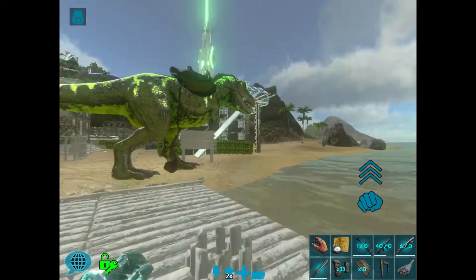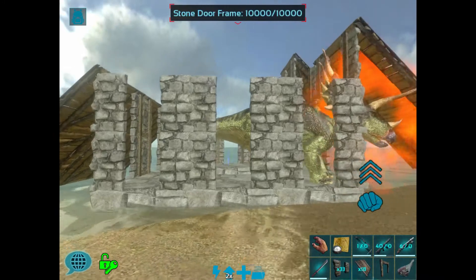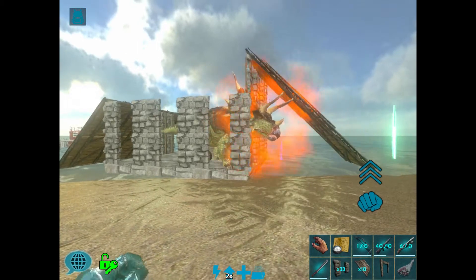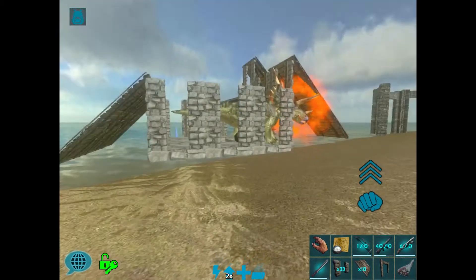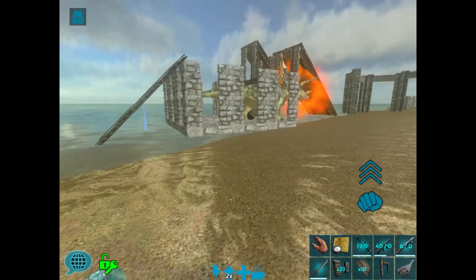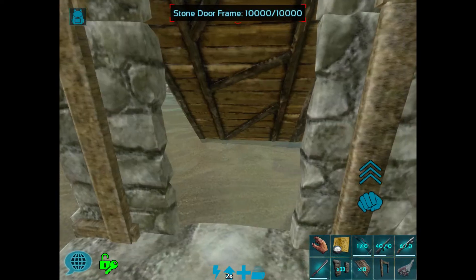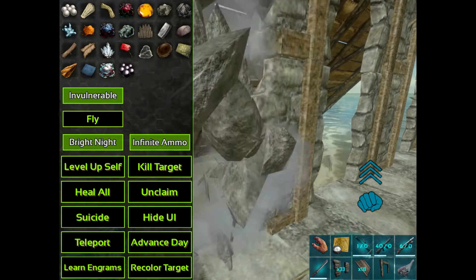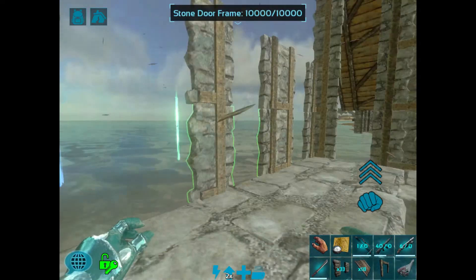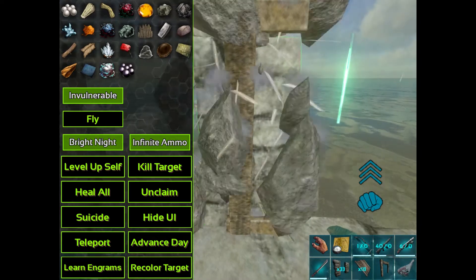So what we're going to do is go over the three types of traps that I normally use, but first I want to show you what this dum-dum did. I was going to build this trap, and I'm going to build it for you, but this dum-dum got himself trapped in there when we weren't even trying, so you can see it already works without me even doing anything — he walked right in there.